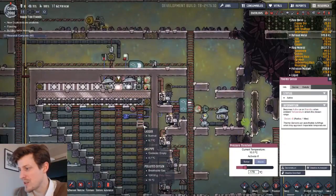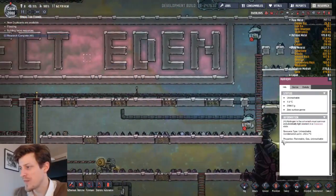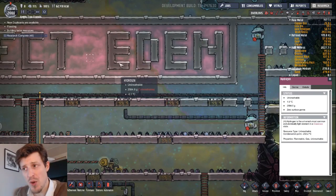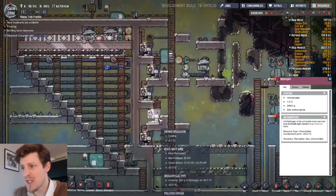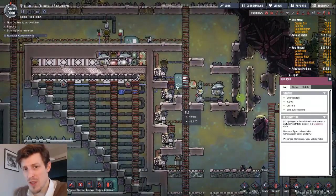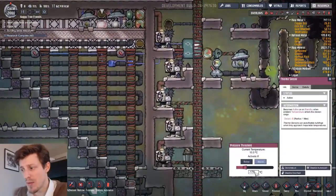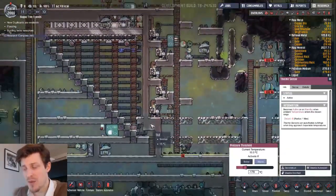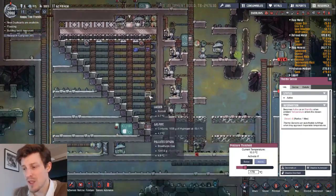The reason I have it set to minus 178 is because of the condensation point of hydrogen. Five of these will lower the temperature by about 70 degrees, so this will give me about five degrees of margin. I'm going to see if I can tune it up to max it out later once I've got this running.